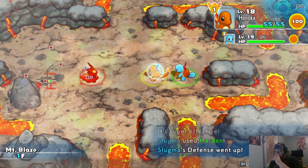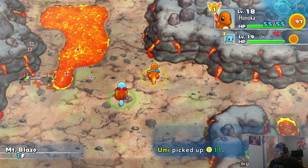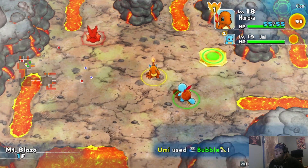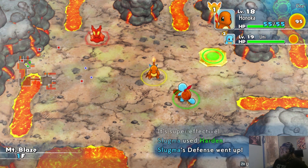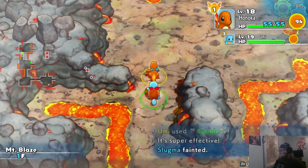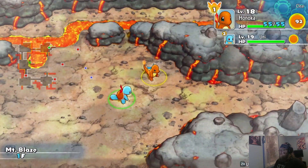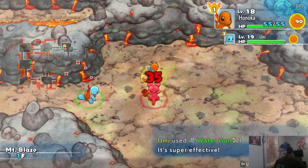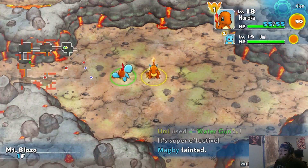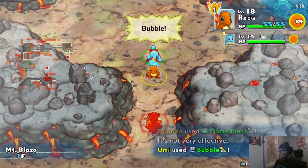We've got a Slugma here. This is a very beautiful-looking dungeon, by the way. I love the lava, the rocks. This game in general is just a really gorgeous-looking game. At first, when we played the demo, I wasn't crazy about the art style — I kind of wanted something a little more like a regular Pokemon game. But the art style has grown on me quite a bit. I do like it — it's very cute, the shading's really nice.